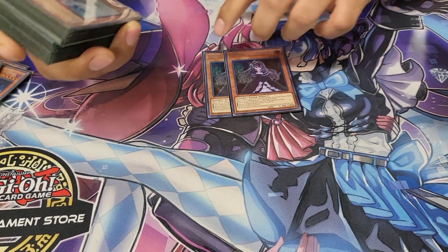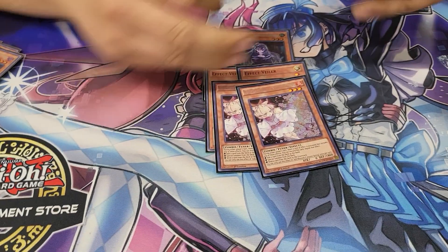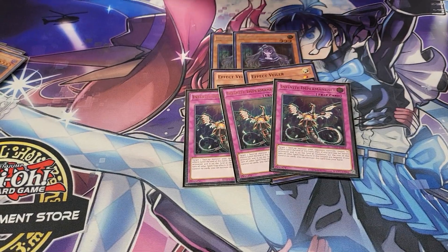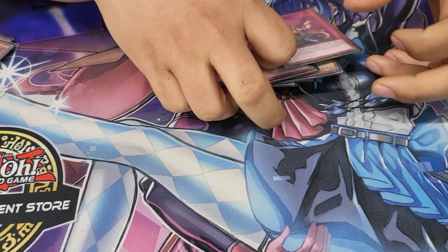Hand traps: 2 Bell, 2 Valor, and 2 Ash. And then I had 3 Imperms and a Trap. Those are all the hand traps I'm running. You can count Fertilis as a hand trap as long as you have a Dogmatica, so that's for hand traps.